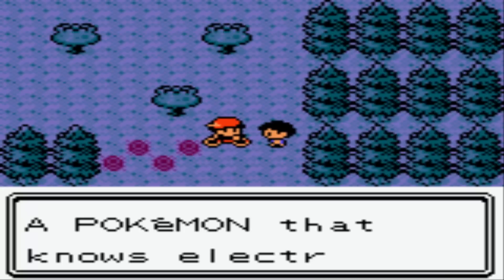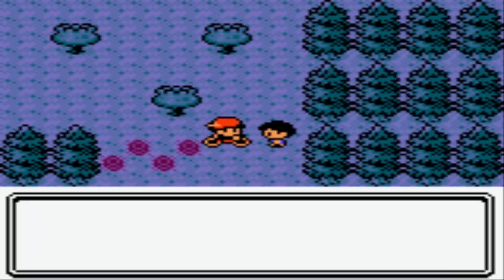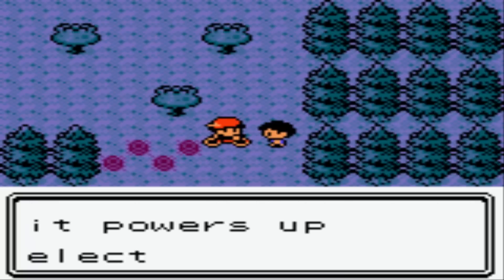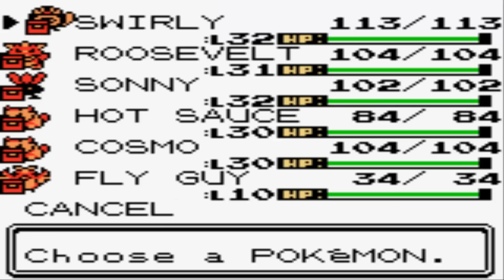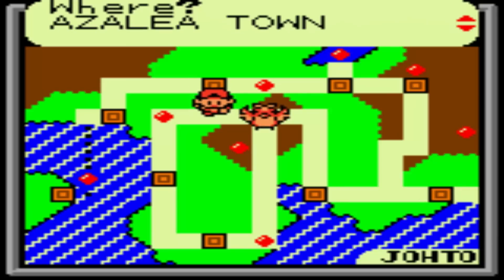I forgot about this originally — I didn't even know I was using an Elekid on my team when I first went through here. Now I have an Elekid on my team, so I'll definitely give him the Magnet. That's gonna do it for this section. Now our time has finally come — we gotta go to Goldenrod and get into the Radio Tower.